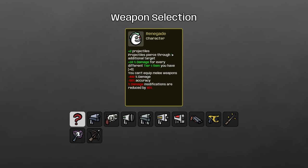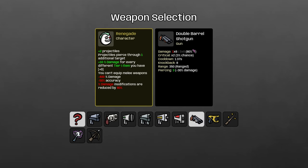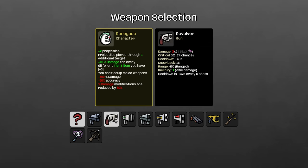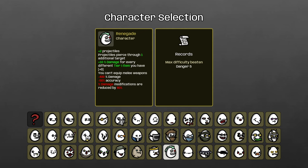The Renegade gets extra projectiles, projectiles pierce, and extra damage for every different tier one weapon you have. Since we get extra projectiles we just want to shoot as often as possible — so we're going with the submachine gun. Extra projectiles on SMG are super powerful. One thing to avoid is the shotgun because it only increases the projectile count by one — weapons that already fire multiple projectiles like shotguns, higher-level tasers, and shredders you want to avoid on the Renegade. You want single-projectile, high-frequency weapons like submachine guns. Special mention for ghost scepter since individual ones can get more kills with extra projectiles, but SMG is the way to go.